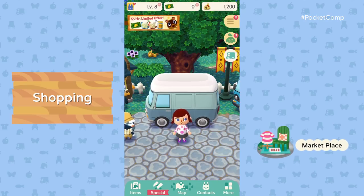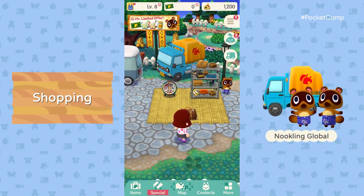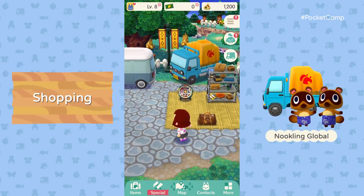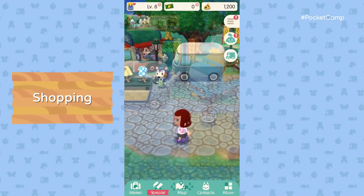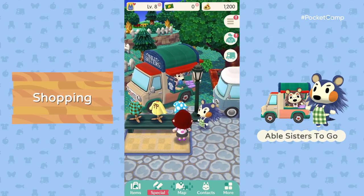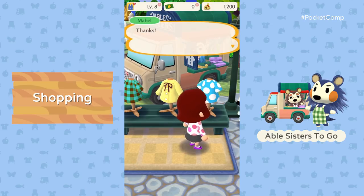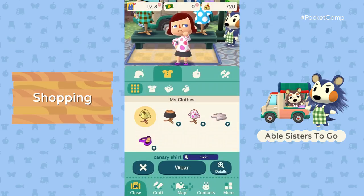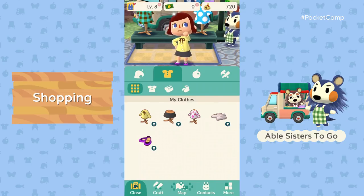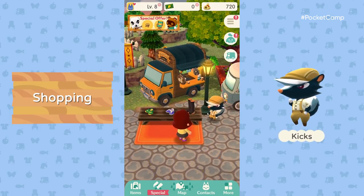We've arrived at Marketplace — it's the go-to spot for shopaholics. This pop-up shop looks familiar. Nookling Global is run by Timmy and Tommy. They offer furniture items, some of which are a bit too fancy for Cyrus to craft. And here we have the Able Sisters too. Fashionable camping is really in these days. The selection in each shop rotates, so don't be a stranger.